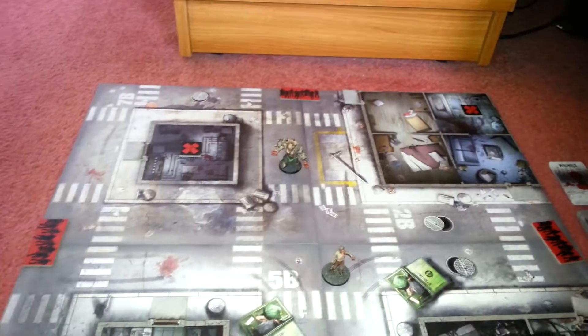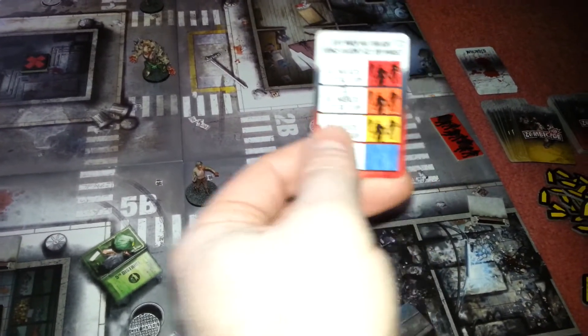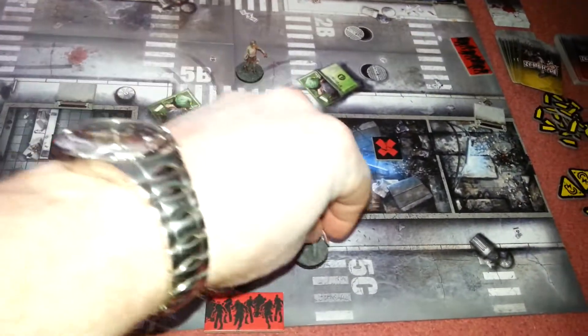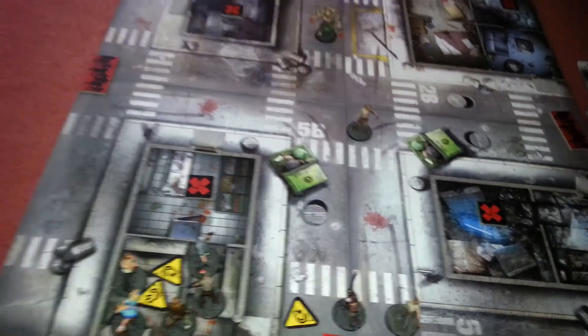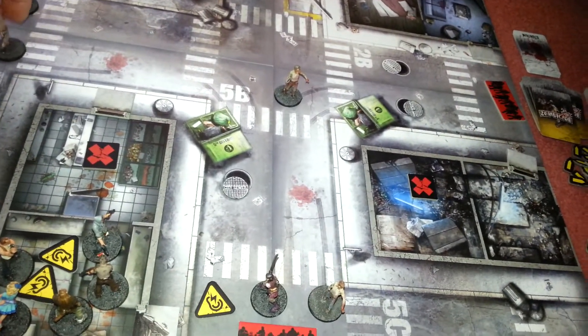That is it for Survivors Go - we now have Zombie phase. They can't attack so they move. This one can't attack so he moves. We now have Spawning phase. Up in the top there - one walker. Still cool, it would have been all walkers take an extra go but they're on blue so nothing happens. Down here where Amy is we have one walker, so Amy's got a bit of company. And finally over there - two walkers. A little bit more to deal with, but it's not too bad.